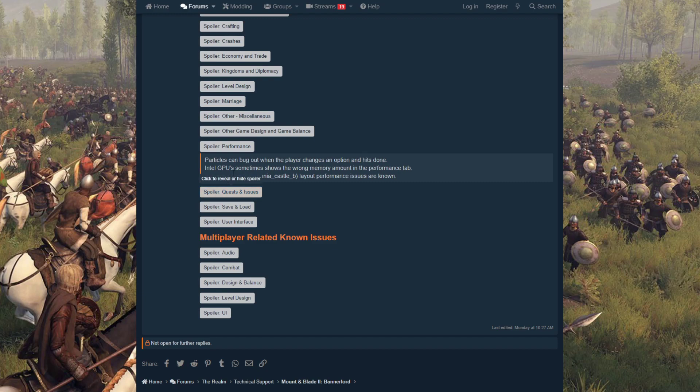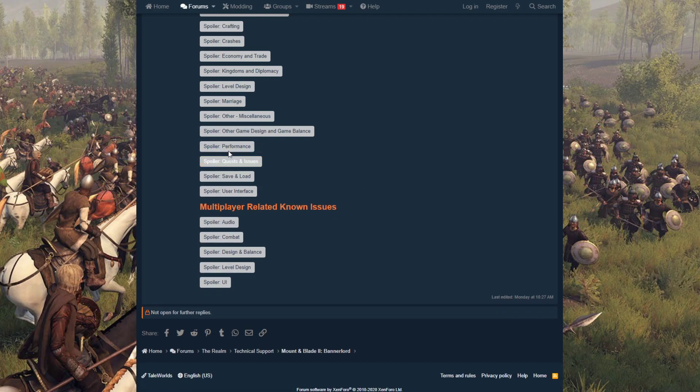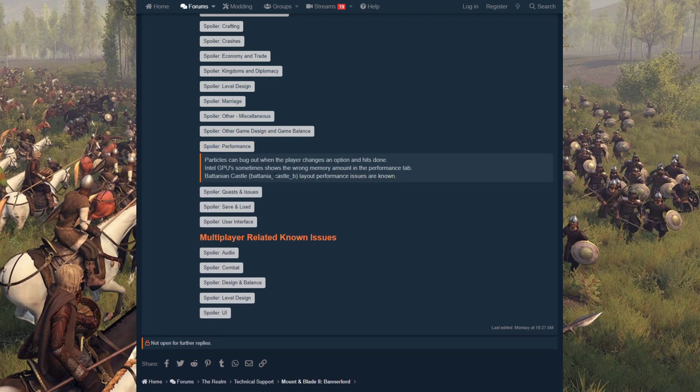Under performance — particles can bug out when the player changes an option and hits done. Intel GPU sometimes shows the wrong memory amounts, which is actually quite significant. Battanian castle layouts have known performance issues, and I've personally experienced this with certain castles.